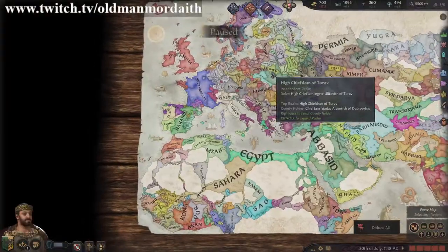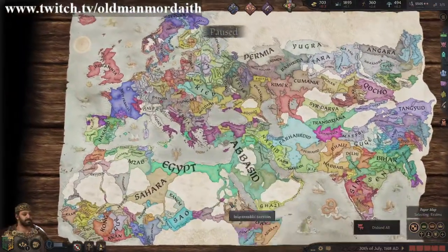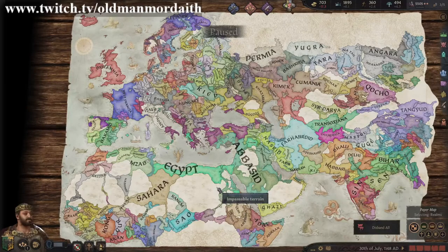But don't worry if your numbers don't get too far above decent. It likely means you just have lots of levies, and those peasants with sticks are just dragging down the average for everyone. I hope this video was informative and might have helped you stop panicking about your quality, or at least understand why those elite viking raiders keep taking on your larger group of soldiers. Anyway, take care and see you next time.